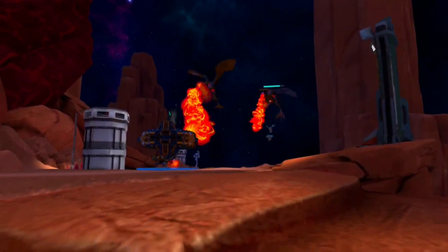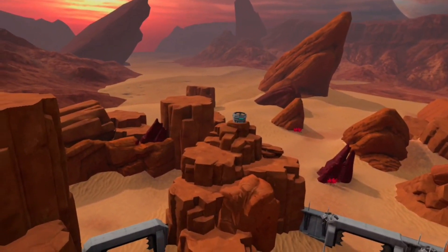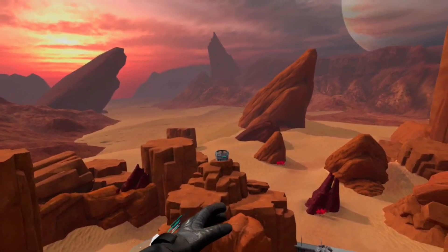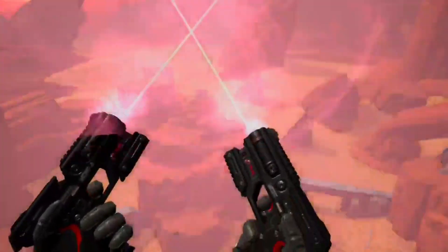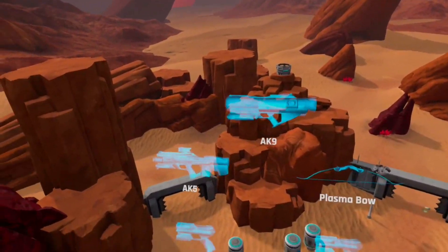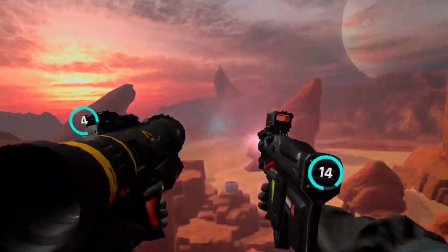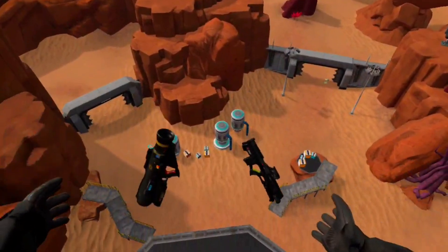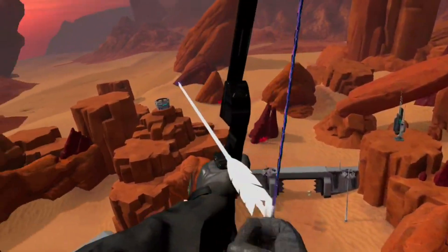Special mention goes to the loadout system. When playing, press the bottom left button on your off-hand controller to bring up your weapons menu, then physically grab your weapons out of it — very Walking Dead: Saints & Sinners or Star Wars: Tales from the Galaxy's Edge style. That's a system people know and that's great. I did wish I could have my weapons on me physically though, so I could reach down or over my back to grab them.